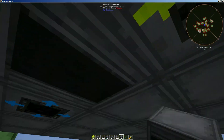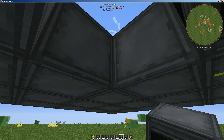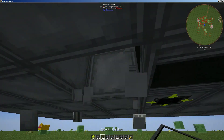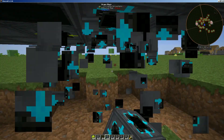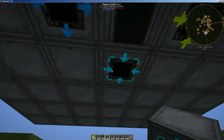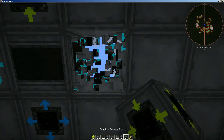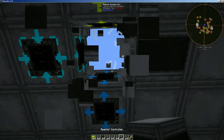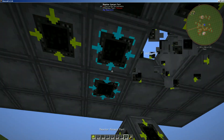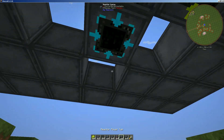We also have the reactor casing, and what we need is coolant ports. We have to feed water in through the coolant ports. Anyone who's messed with Big Reactors a little bit knows it's incredibly hard to keep the proper amount of water in these. I placed these all in the wrong spot, so I'm going to go ahead and rotate everything just a little bit — that will go there, there, that will go there, that one goes there, and that goes there.